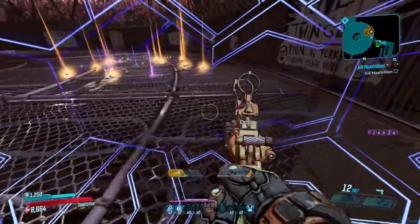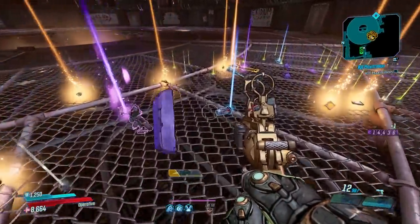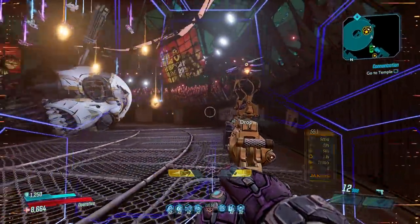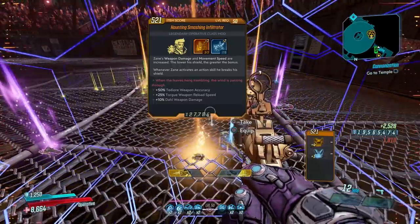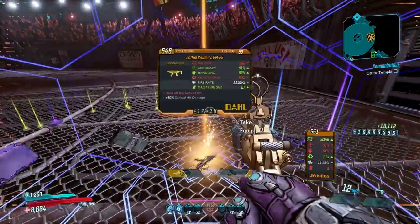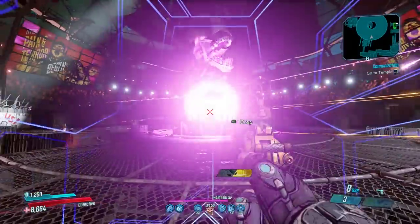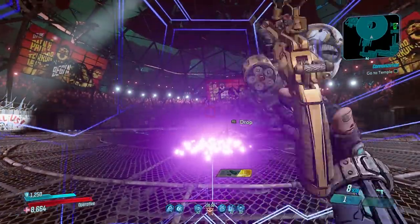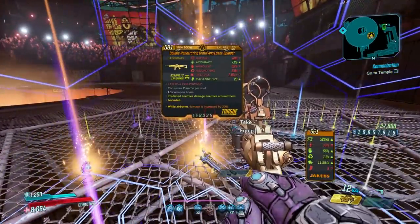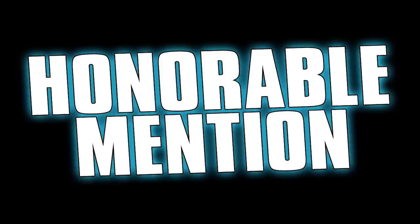He has a very good dedicated legendary loot pool consisting of the Dictator AR, which is possibly one of the most powerful weapons in the game, the White Elephant and Loaded Dice artifacts, the Agonizer 1500 launcher, and the EMP5 SMG that can only drop on Mayhem 4. Agonizer also drops a lot of random cosmetics for anyone looking to complete their collections. Between the sheer number of items he drops, the quality of his dedicated loot, and the speed at which you can farm him, I place this farm ever so slightly ahead of Graveward.